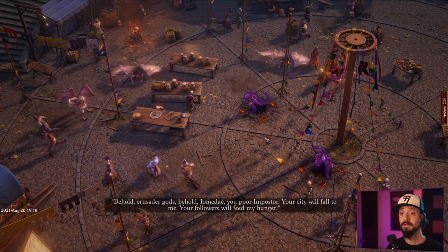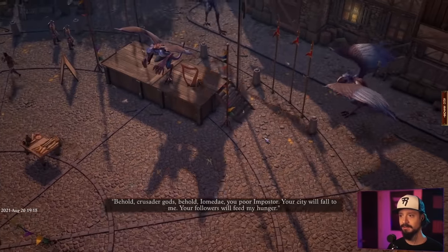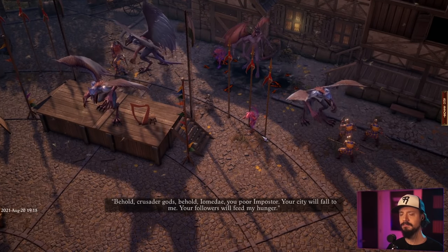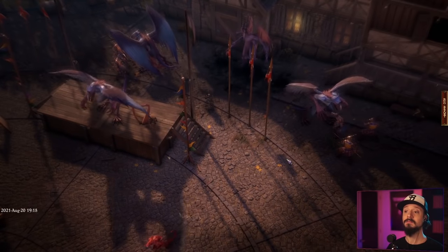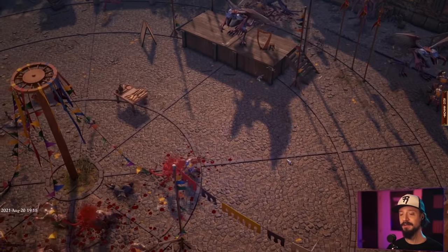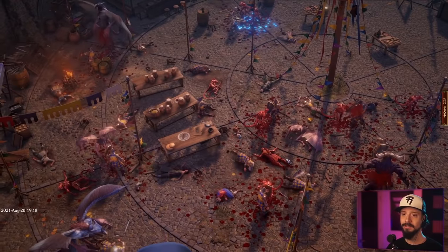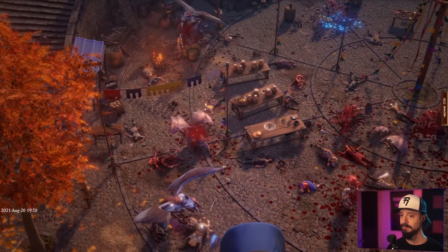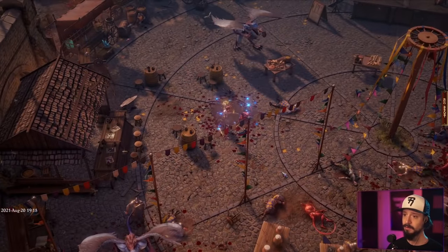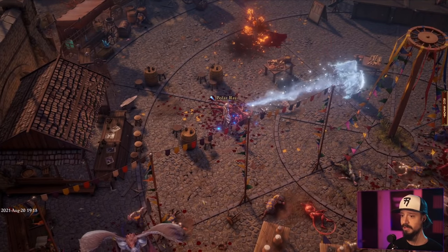We're just enjoying a nice day at the fair, and now... introducing the villain early. That's good. Now we know what we're fighting for. We're getting slaughtered. Flamestrike! I guess they don't need my help after all. That's the lady who saved us — Lord of Locusts, leave my city! That is cool. She's gonna turn into a dragon.